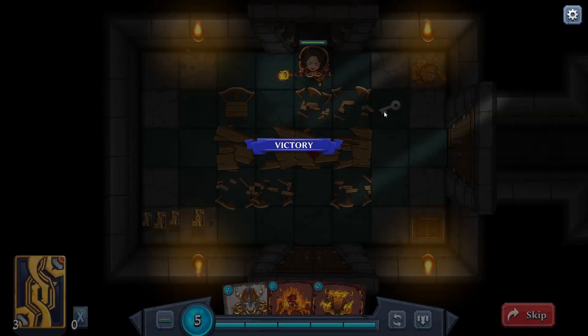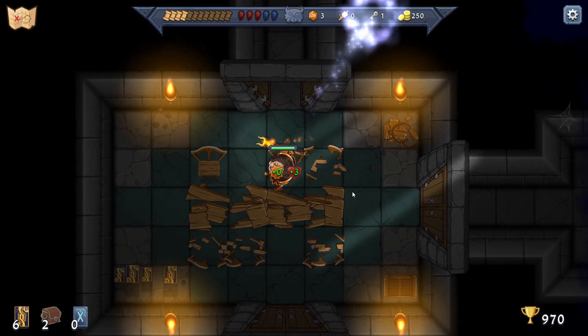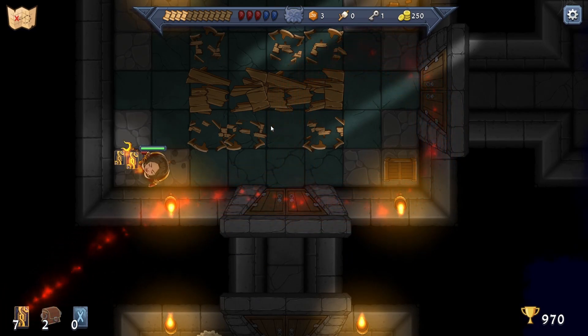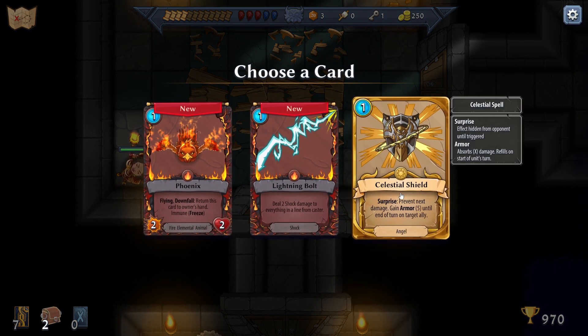Smashed everything! Now we've got more options - do we have to take them? Choose one. Celestial Shield - surprise effect, hidden from opponent until triggered - prevents the next damage and gains armor five until the end of turn on a target ally.